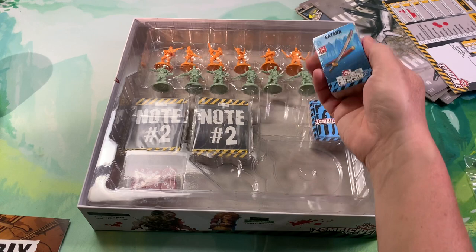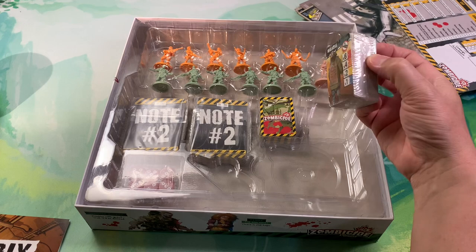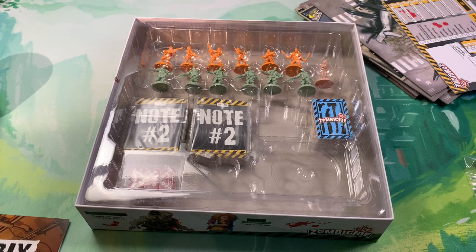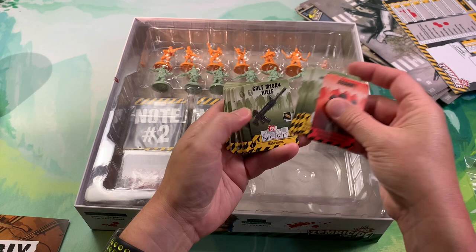Most of these seem like pretty standard cards here. You can see these do come with zombie activation cards. Let's take a look at these cards that show the unique Fort Hendrix background - maybe these are different from the rest. Otherwise it's probably a whole bunch of katanas and knife guns and so on. All right, so here we have the various trap ones, incendiary grenade, Colt rifle.